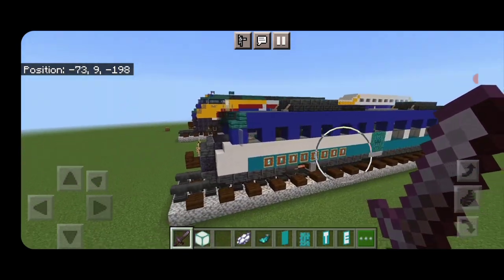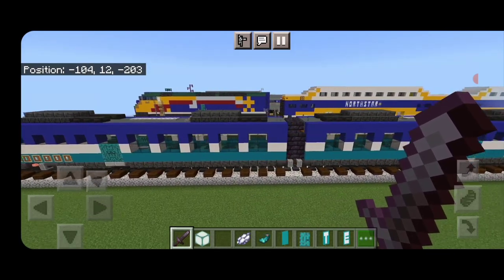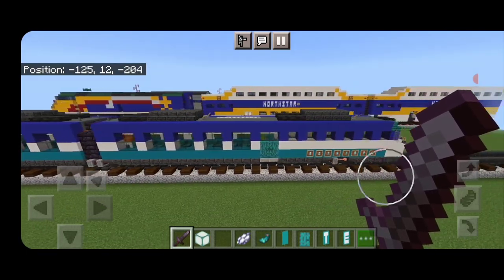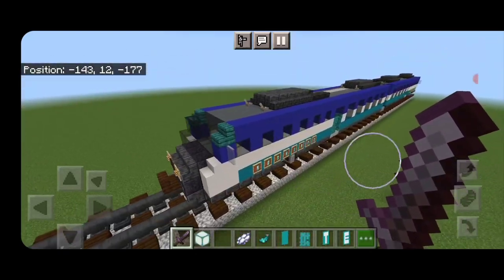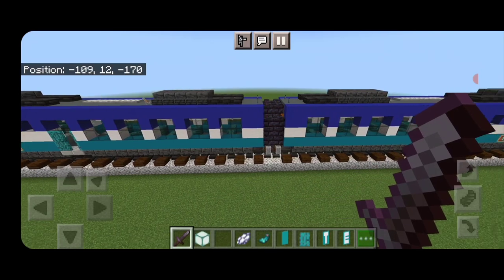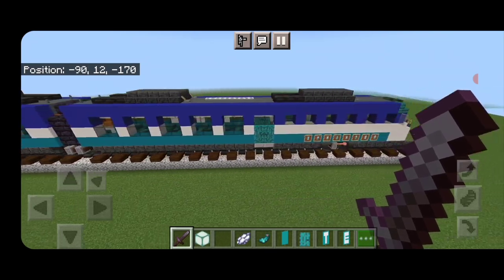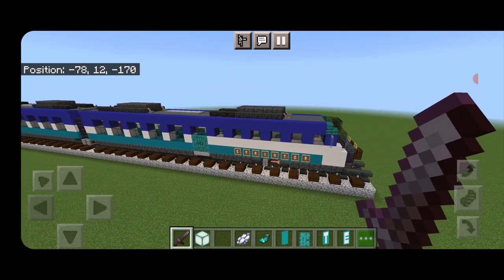Hello rail fans and welcome to another Minecraft French Fried Trains tutorial. Today we're going to be building this Sprinter Train Diesel Multiple Unit Set. This Sprinter Train is a light rail service that runs in conjunction with the Coaster Train in California. Let's get right into the build.